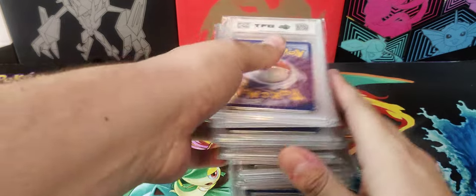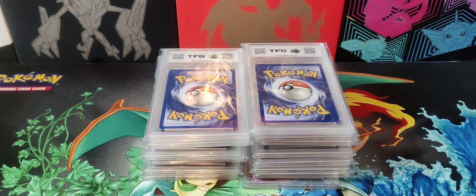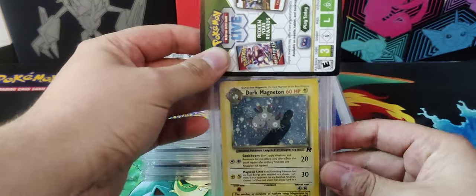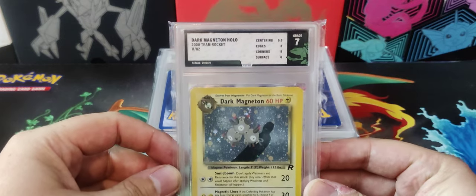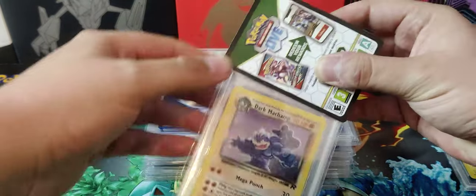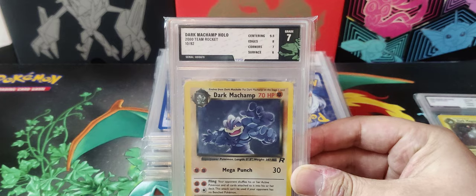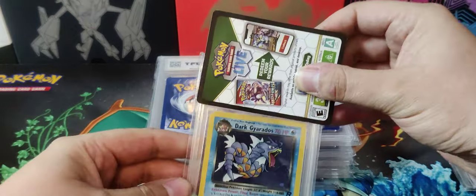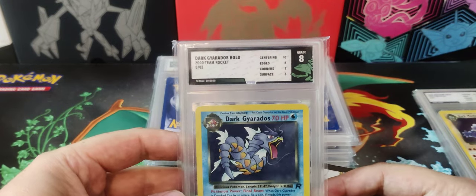I've no idea what order these are in, I'm just gonna go for it. Dark Magneton — seven, more than happy with a seven. The seven is obviously what I really wanted for decent grades. Gyarados — another one — eight, decent. Ten for centering, corners at one point five, surfaces are the issue there.